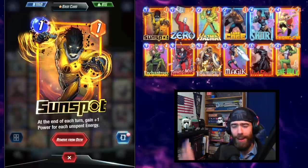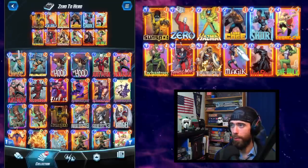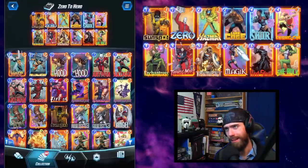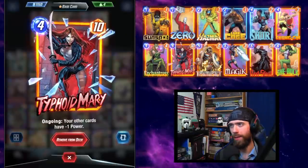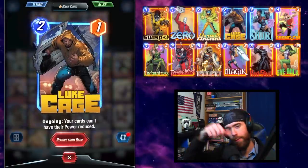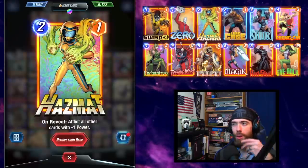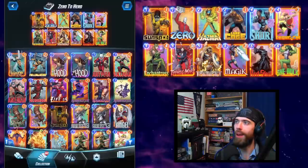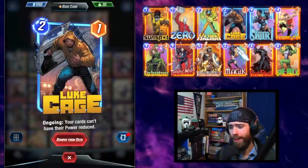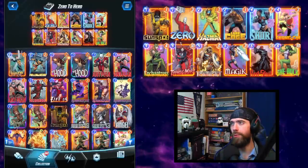Sunspot is here because we want to pass some excess energy to discount the She-Hulk. Zero removes the negative abilities on both Typhoid Mary and Red Skull. Hazmat is run because we're running Luke Cage — the daisy chain is: if we're running Typhoid Mary giving other cards minus one power, we want Luke Cage to negate that effect even if we don't play Zero on Typhoid Mary. If we're running Luke Cage, we might as well play Hazmat since she's a two-drop. She's quite efficient debuffing all opponent cards but none of ours. And because Luke Cage is ongoing, he can undo any Hazmat effects — even if Hazmat is played early, you can play Luke Cage at the end and bring all your cards back to full power.